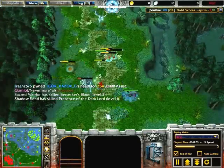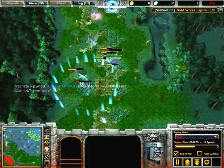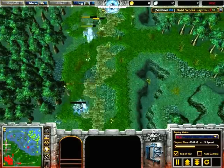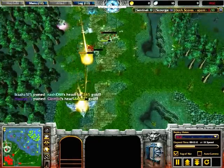At the team fight, I used my ultimate on Tuskar, turning more threat against him. Then I used Arctic Burn to get the range I needed to slow him down and finish him off.